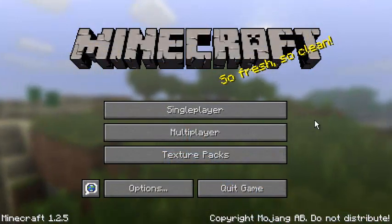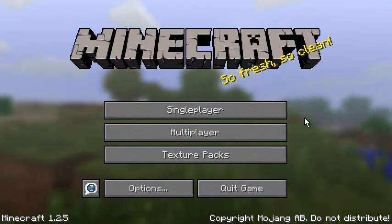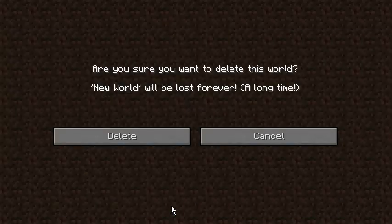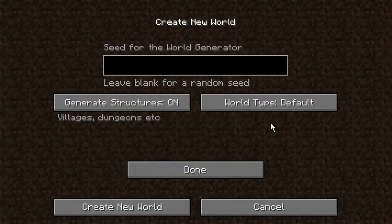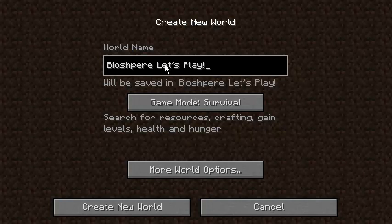Hey guys, how's it going? Today we're going to be starting my Biosphere Let's Play and I am super excited about it. So let's just delete this world just to see if it worked. We're going to go to more options, world type biospheres, and let's name it Biosphere Let's Play with an exclamation point, and here we go.